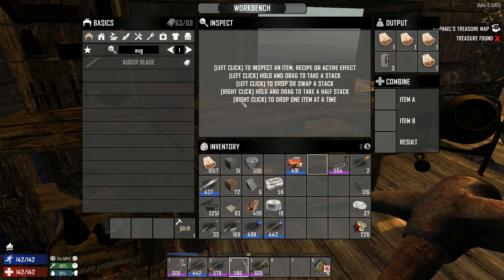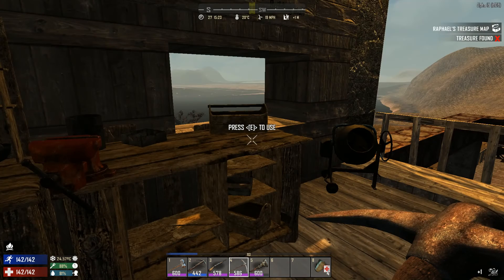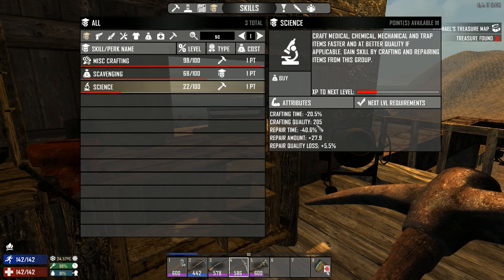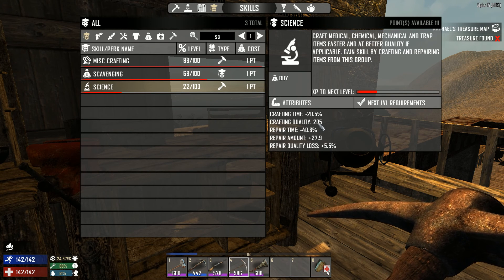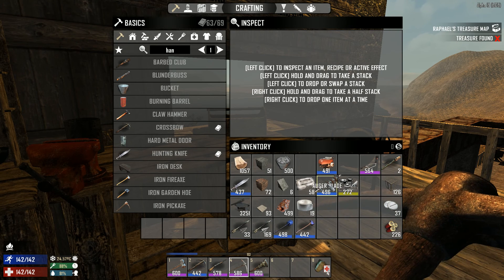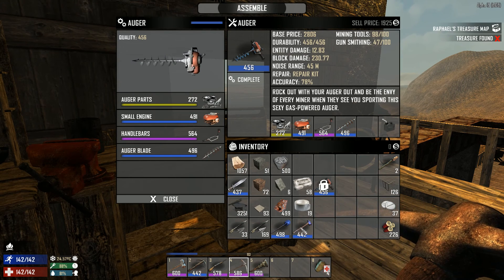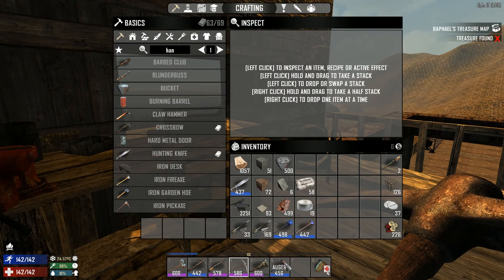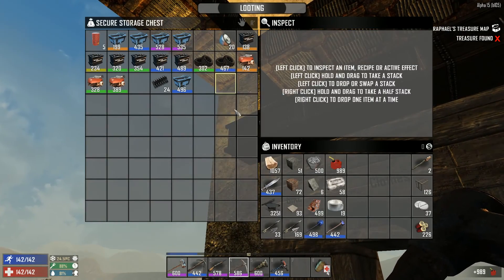Let's repair those parts as well. It actually went down a bit, probably because the science skill is not high enough - 22 crafting quality. I don't get it. At what level do I need to have my science skill to make it better? Anyway, let's assemble the ogre and we will be using it to make a few holes in the underground bunker.